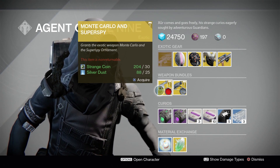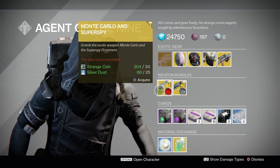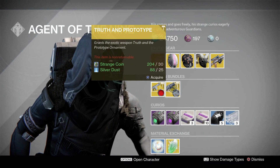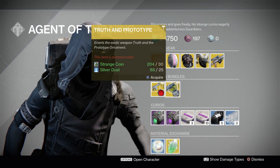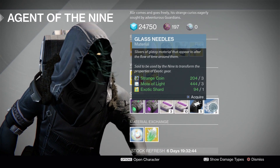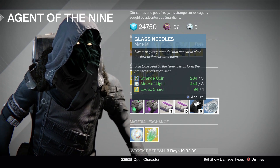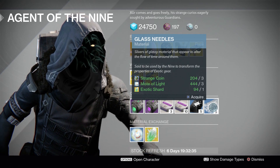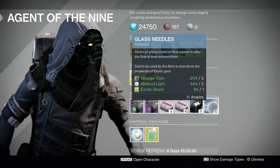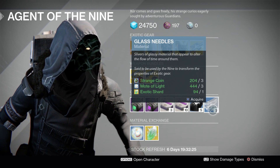Moving on to our bundles: Monte Carlo and Super Spy, which will cost you 30 Strange Coins and 25 Silver Dust. If you want the Monte Carlo with an ornament, this is here for you. Same with the Truth and Prototype at the same price. Moving on to our Glass Needles — this will cost you 3 Strange Coins, 3 Motes of Light, and 1 Exotic Shard. This will change and alter the perks on your Exotic Armor. Let's say you want Discipline but you have Strength — keep rolling Glass Needles until you get your desired roll, whether that's a stat or an ammo perk.